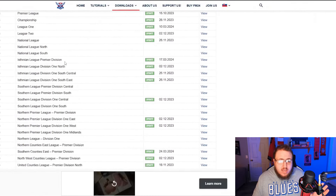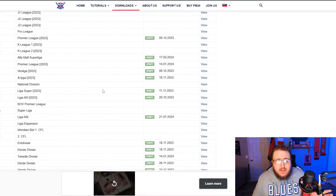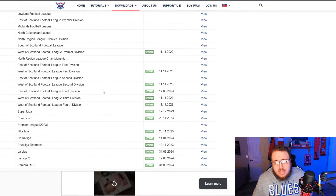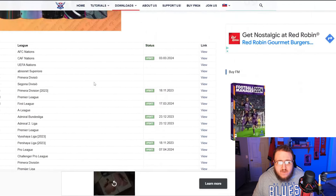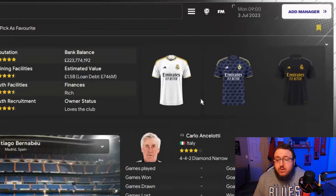FM Slovakia does literally any league that you could think of — any league you could possibly think of, they do kits for it. Even the ones already included in the game, if you want everything to look super nice in HD, they do absolutely fantastic work. As we can see right here, and here with these Real Madrid kits, they look absolutely amazing within the game.